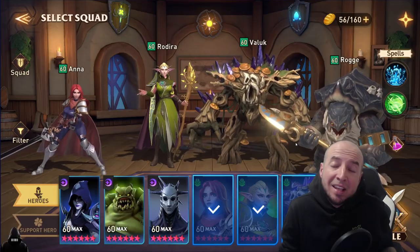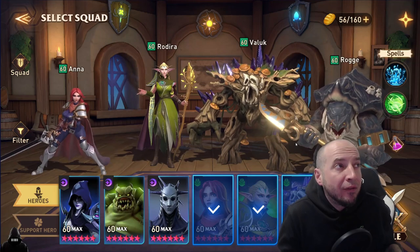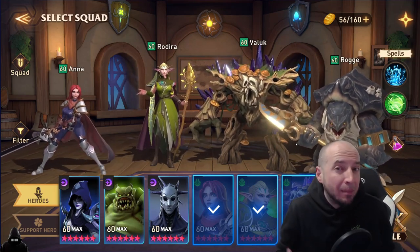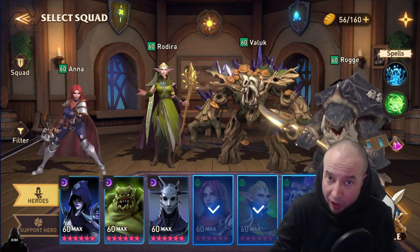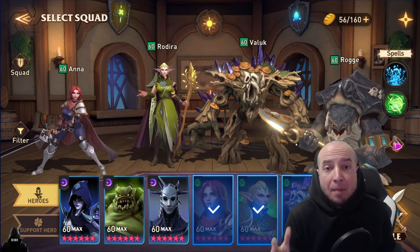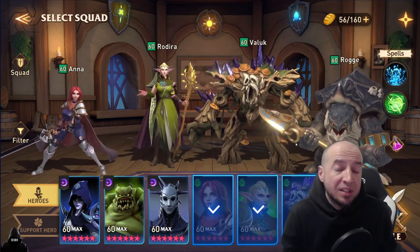First big tip: Element Advantage. This is huge in the entire game. I think this is one of my first videos for Awakened Chaos Era where I talked about Element Advantage. And now with these Hell Modes out, I feel like we're starting a new game — back to square one, going with these slow bruiser comps. Element Advantage is key; it mitigates as much damage as you can if you deflect — 50% of the incoming damage. That's huge.